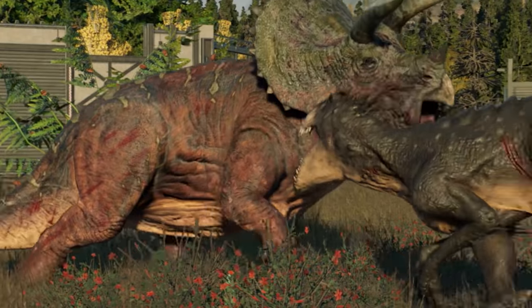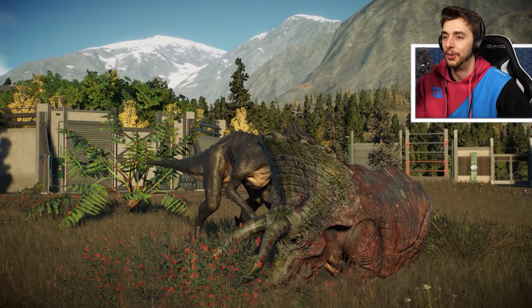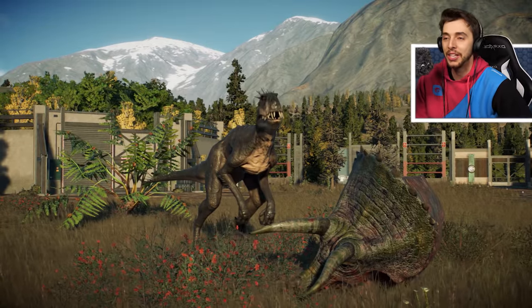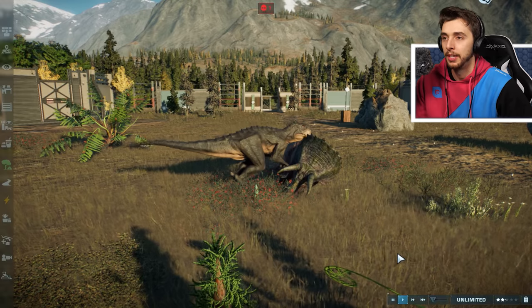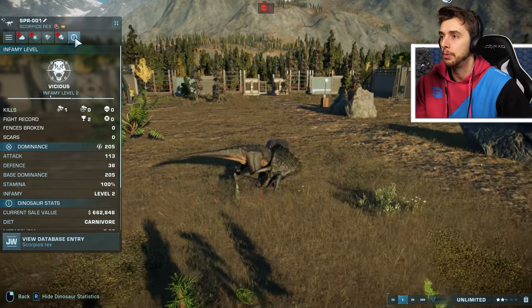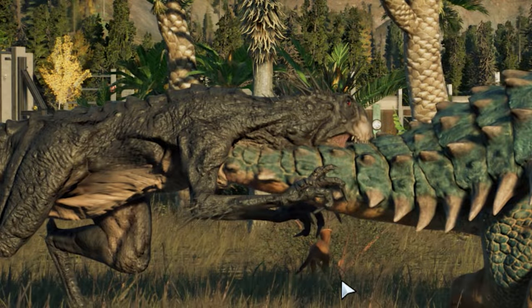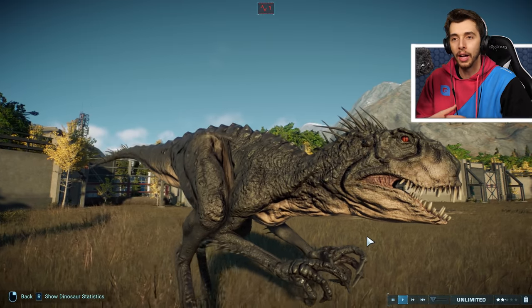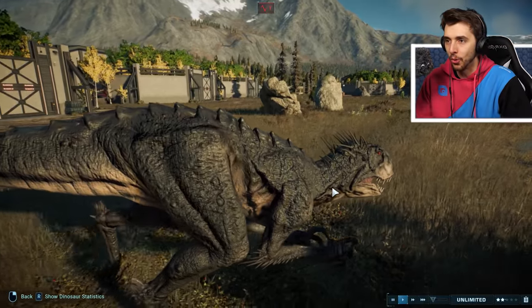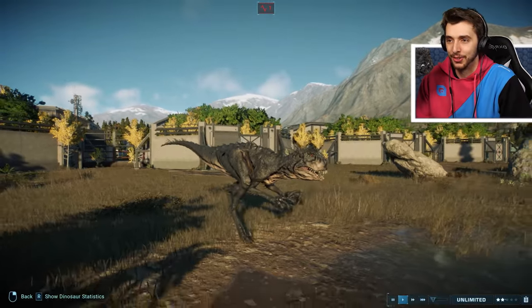Scorpius Rex is one of the few dinosaurs that is poisonous and is now going to finish off the Triceratops. Biting behind the crest and takes it down — lovely. I like the little side step it did there. That was nice. Didn't stand a chance, and now you're going to get combat infamy, which means you're going to be even tougher to take down. And it's dead. It's on low health now and it looks so emaciated — it looks really weird.